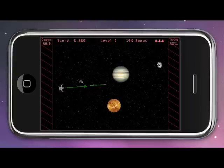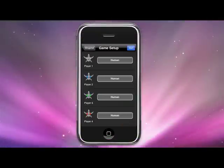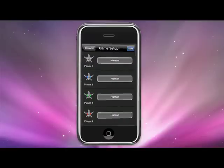Slingshot's arcade mode has 16 levels, and they never play the same way twice. There's also Free Play mode, which lets you play with any combination of 2-4 human and computer players. You can even select a ship from the ones you unlock in arcade mode.